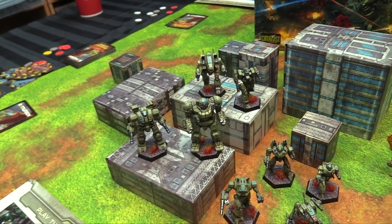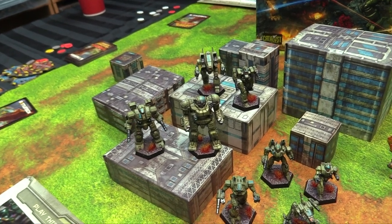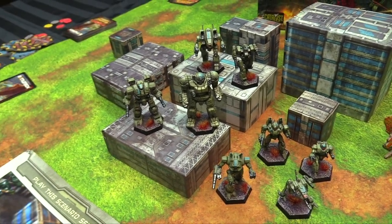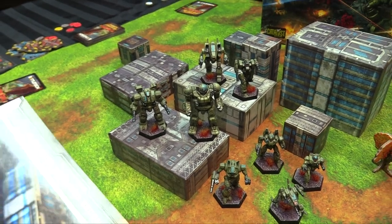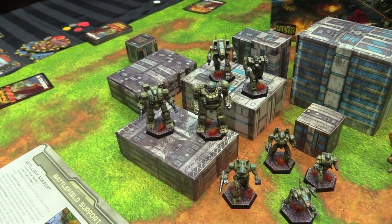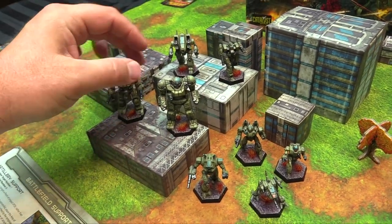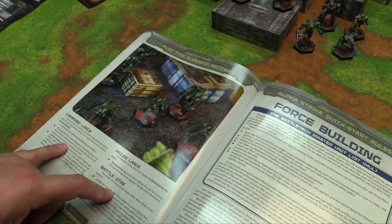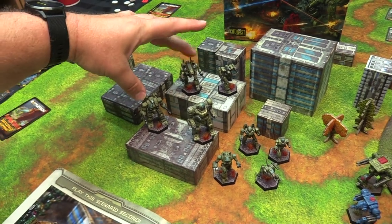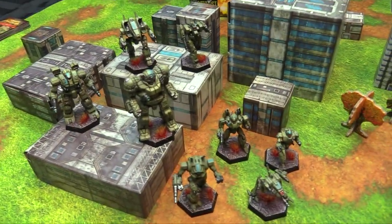If I win initiative, all of my Command Lance mechs get to move and fight during the movement phase - applying all damage immediately before any target mechs can act, but only once every 3 turns. I get to designate two mechs to use Combat Intuition - I'll go with the Warhammer and the Archer, since the Atlas can't be included. He's too busy giving me Command rerolls. The Clan Battlestar has the Lucky ability - for every point of lucky, once per game you can reroll a failed attack roll.